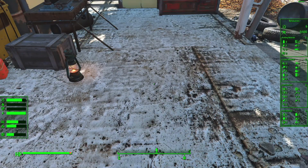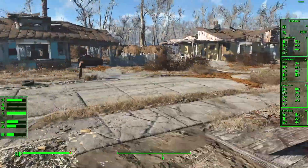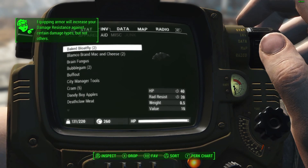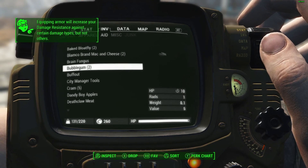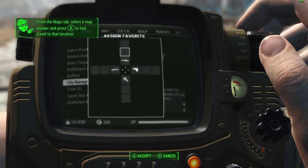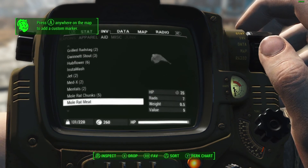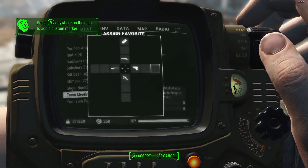What these do is allow you to have control so you don't always have to run back here to do stuff. We'll assign these - they're in the Aid category of your inventory. We're going to set a favorite. Put the City Manager Tools there and the Town Meeting Gavel over here.